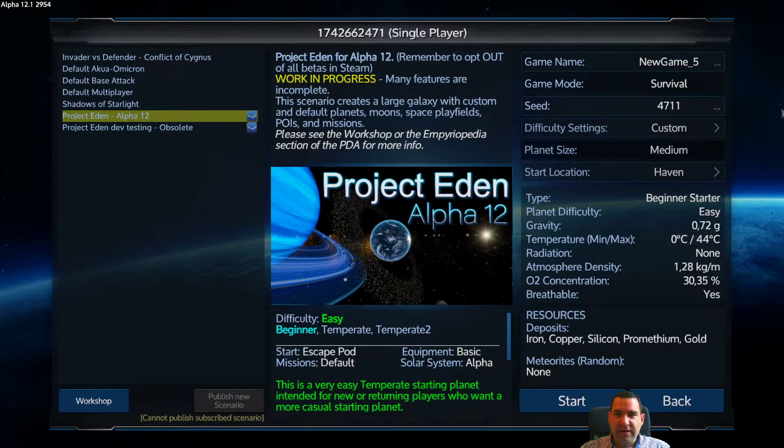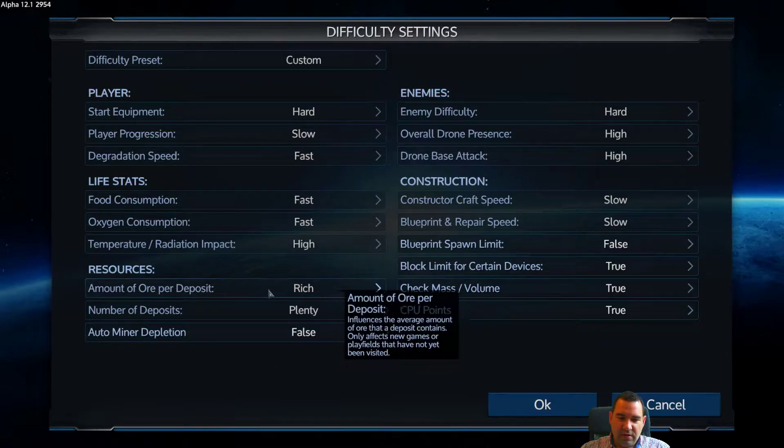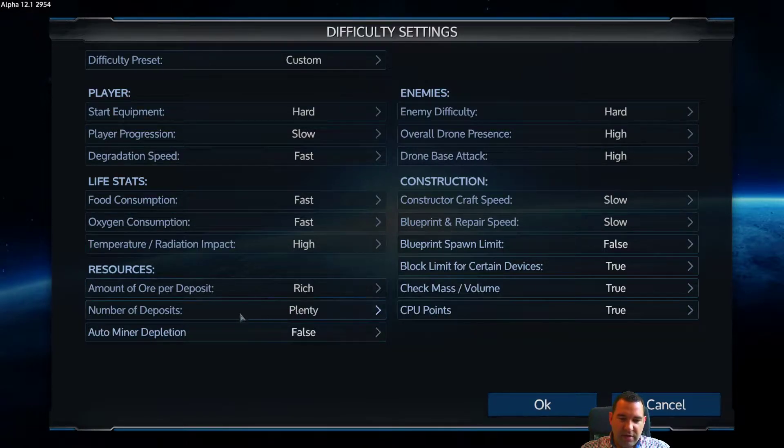For now let's discuss the game settings. I will be running the Project Eden mod, and I've decided to do some custom difficulty. I set it to hard. The only things I changed: ore deposits are not small, and the number of deposits I want set to normal, because having plenty will just make the later game longer and I don't want to bore you guys.